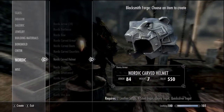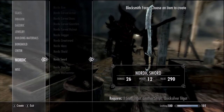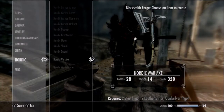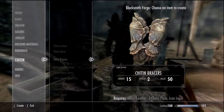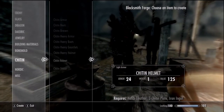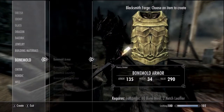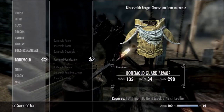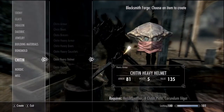The Nordic carved helmet — yeah, it looks pretty cool. Just a bunch of new Nordic stuff; I really love the shield. There's some chitin armor — it's not that good looking, it's not my type. It looks more like a weird alien feel. You've got your bonemold armor, which looks really cool.